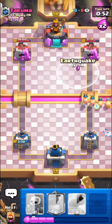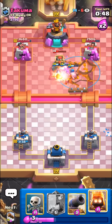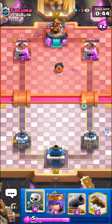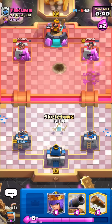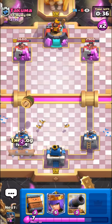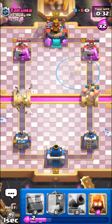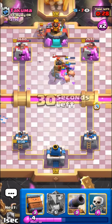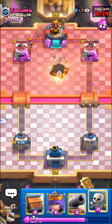Gonna go in here, pre-earthquake for the bomb tower. Yeah, no damage - can't really do too much here. It's better to save the log for the princess and delivery for the barrel. I'll just go for the log though because I don't want to test my reaction timing. Gonna pre-earthquake - probably not gonna be any damage though. We are up a little bit and he's gonna start rocketing us any second.